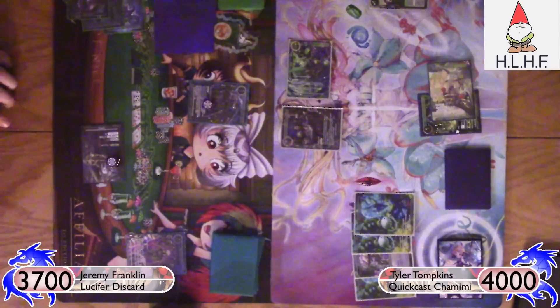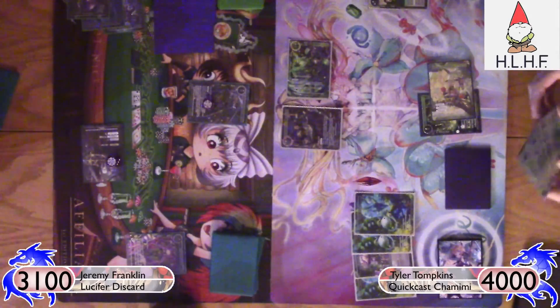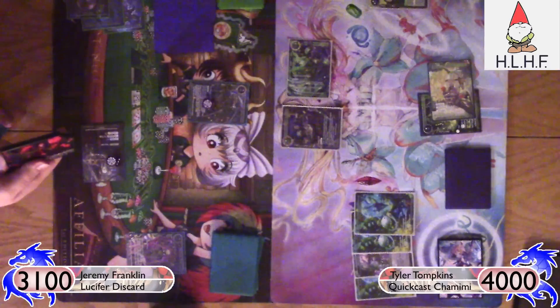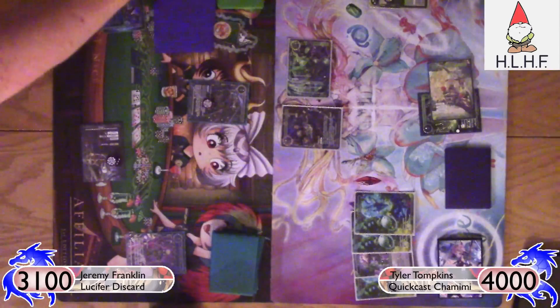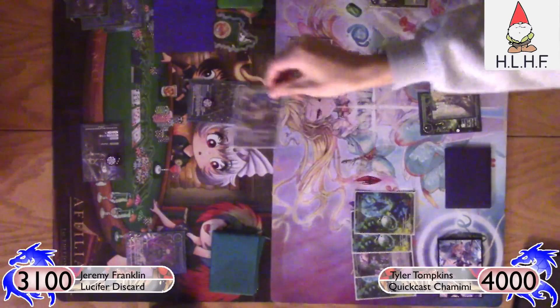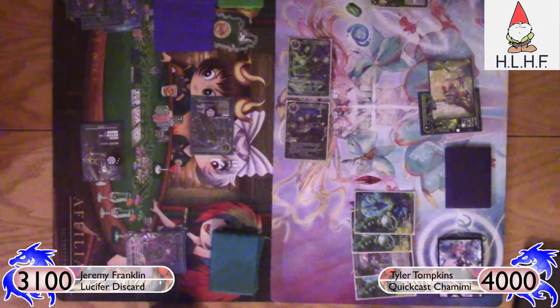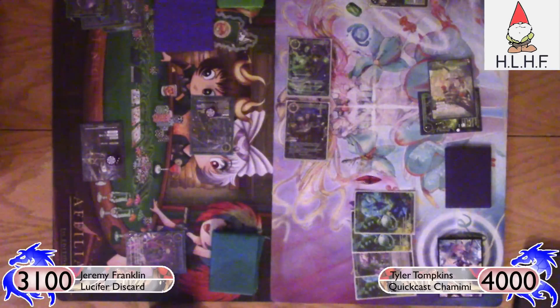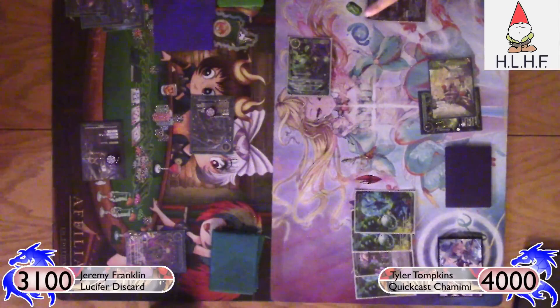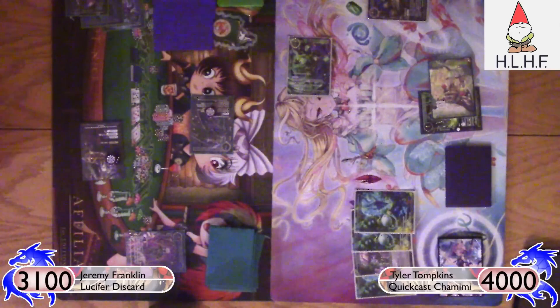I'll go ahead and take the 6 damage — pretty comfortable with it. If he chooses to use the discards here it takes me down in life, which is fine. But I'm playing Belial so I don't mind being at lower life — it just means I have even more cards I can freely take out of his hand with Glint of Insight. I'll block with the Blazer when he swings with the Lorite. He just decides to let the Lorite die. We go to my turn.